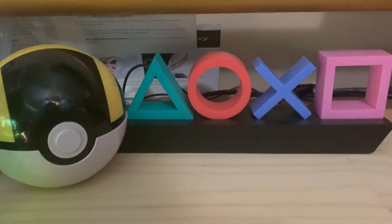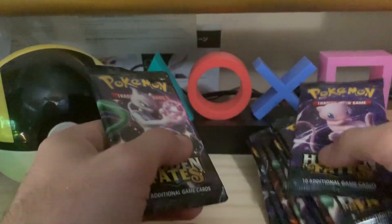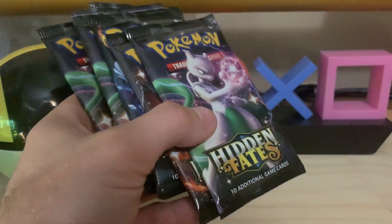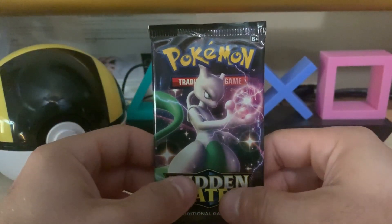And then it comes with the meat and potatoes — the 10 Hidden Fates packs. Same thing I did in all the other videos: I'm going to save all of the Mew packs for the end. We're going to hop into these 7 packs real quick. Alright, hopping into the first pack — Shiny Mewtwo pack.